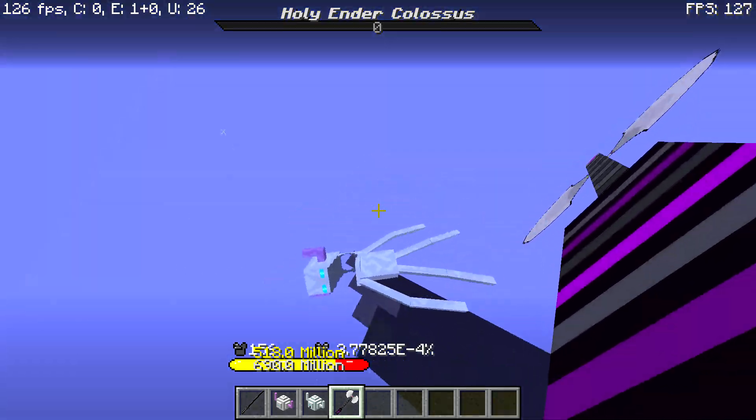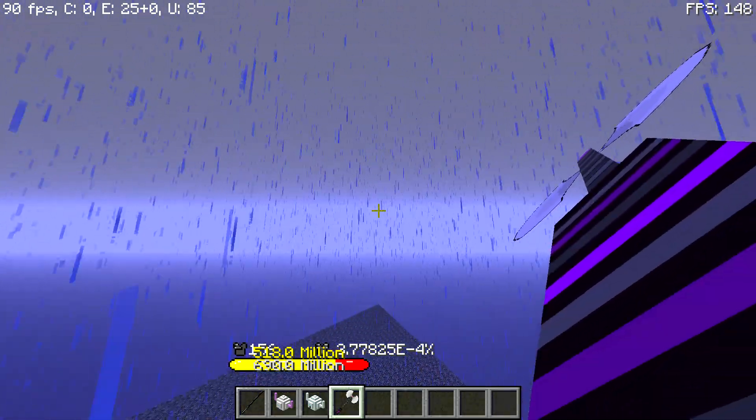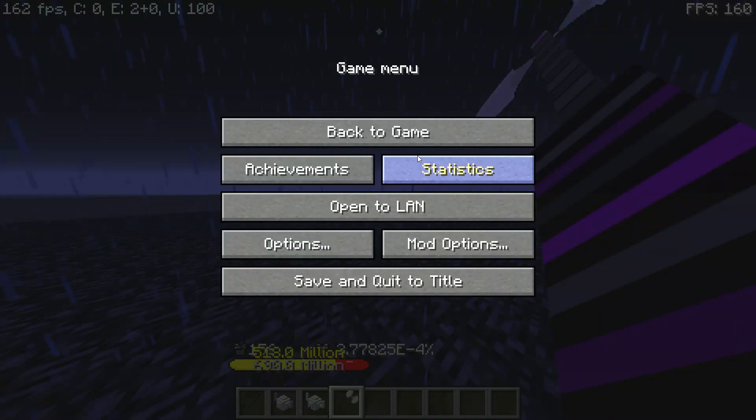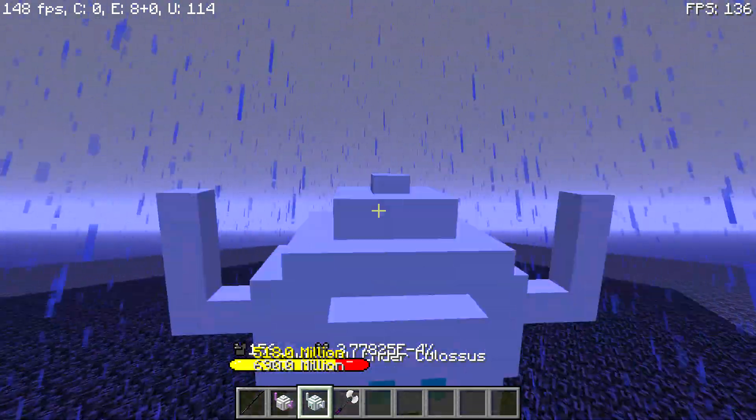One tip only: you're not safe from Witherzilla. You're only safe from the stronger ones, like the Colossus.